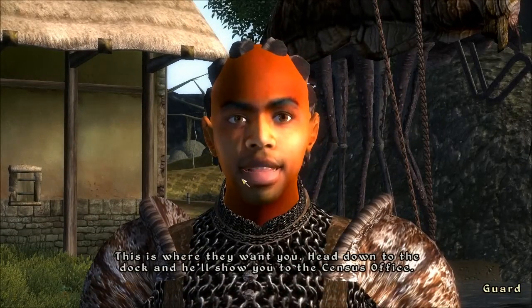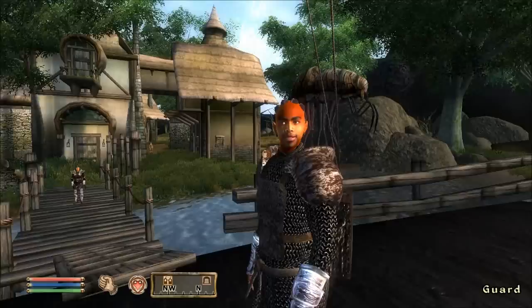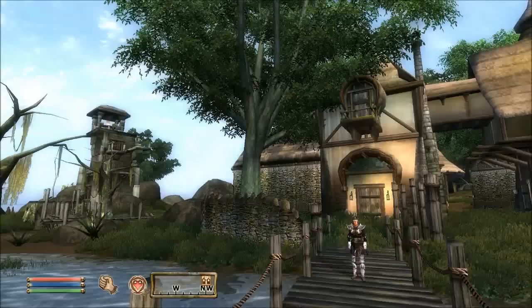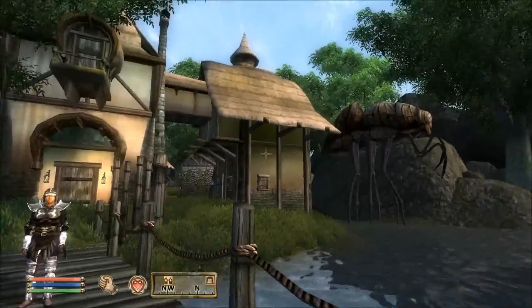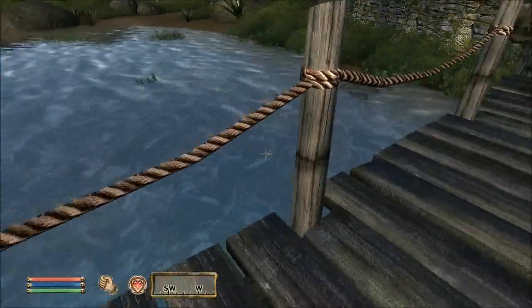The guard directs us: 'This is where they want you — head down to the dock and I'll show you to the census office.' And here it is — look at it — all pretty and nice with HDR lighting and everything.